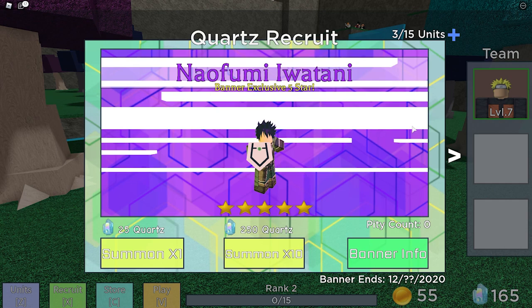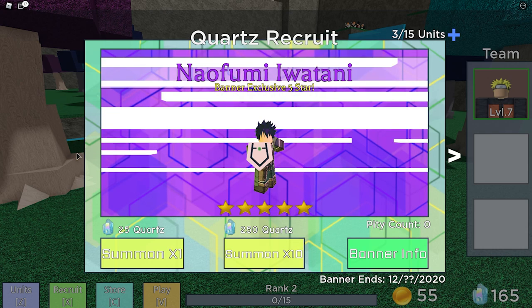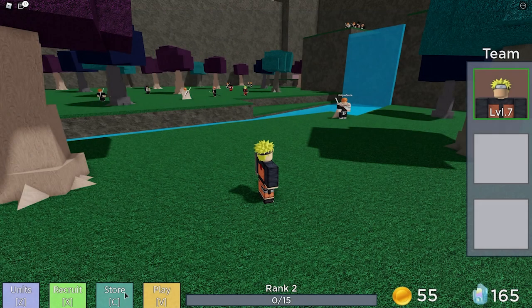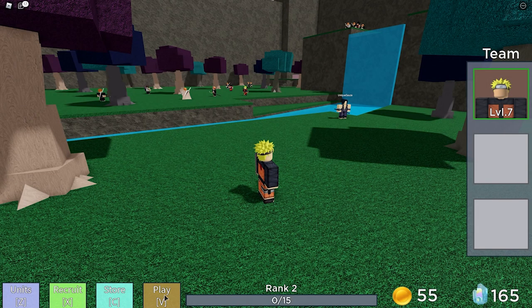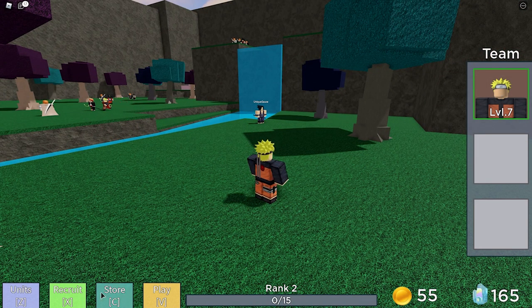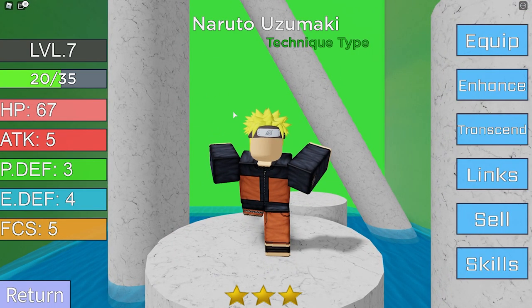Then you have Recruit, right here — you can summon new characters with the gacha stuff. This is the standard banner, which I don't think you really want, but I'm going to save up for a 10-pull summon. There's also a store where you can buy stuff. In the team view you can see levels, HP, attack, defense, and some other stats.